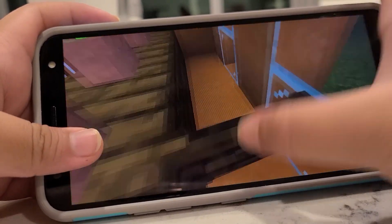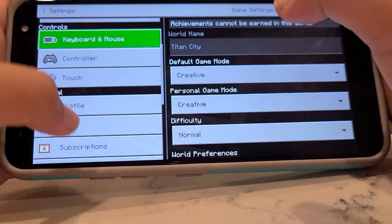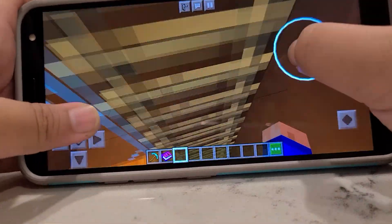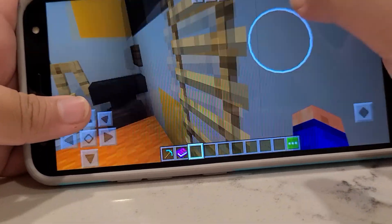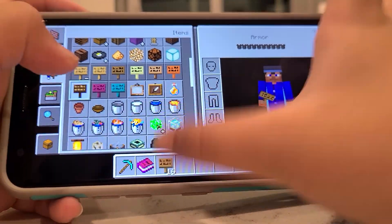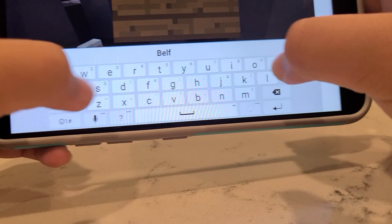I'll show you guys how many floors there are. This is the lobby — the first floor. I'm gonna show you the signs. I need a dark oak sign. Here's the second floor. There are four, five floors — they're all the same. There's no elevator, just ladders. I picked out this dark oak sign. Here's the last thing — you guys know what it is — it's the belfry.